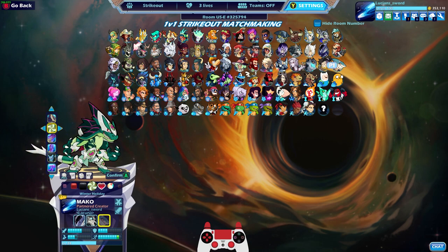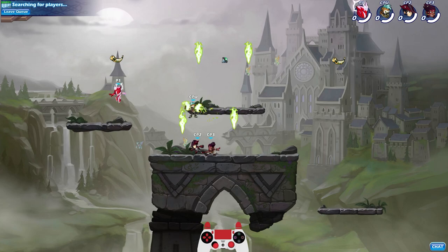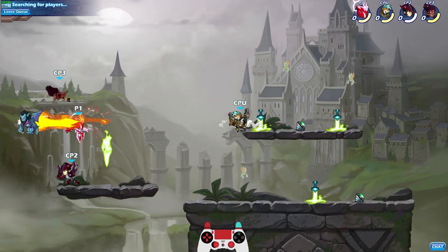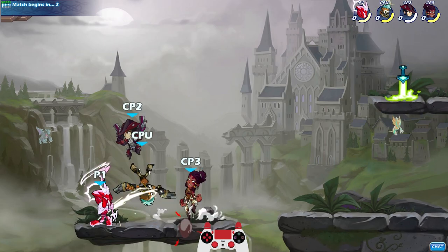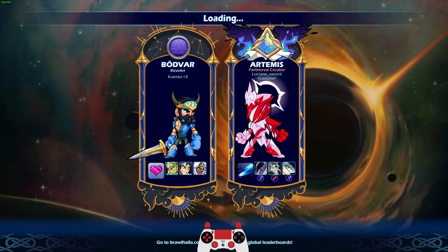Let's go into the springtime — I guess Lovestruck colors. I think the next Brawlhalla holiday is gonna be Lovestruck. Apparently the new skins for Lovestruck already leaked — I won't show them, but if you go looking for them you can find them. I've seen them on Twitter and yeah they look alright, not the best not the worst.